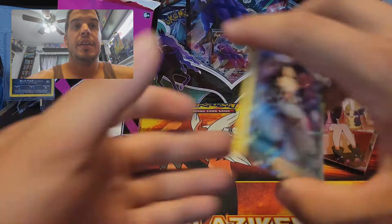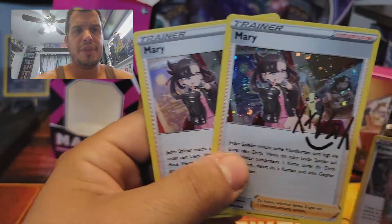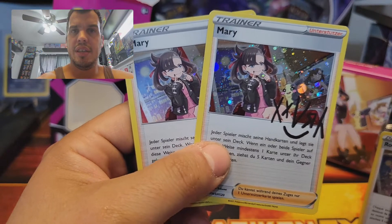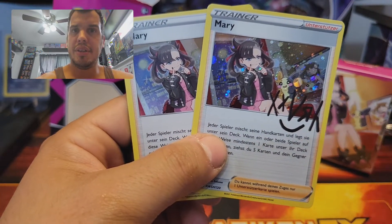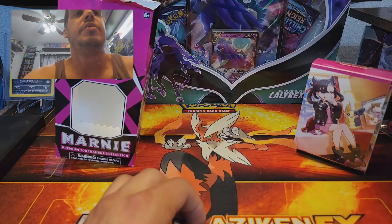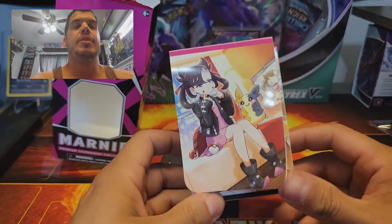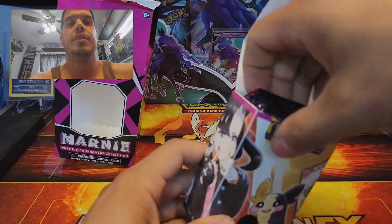This is obviously a promo — you can probably only get it in this box. These boxes are $40 MSRP if you can find them. The signed cards are really cool. I wonder if they were supposed to give me two French ones — I'll do some research on that. And there's a deck box too — a lot of people are fan boys and girls about Marni.